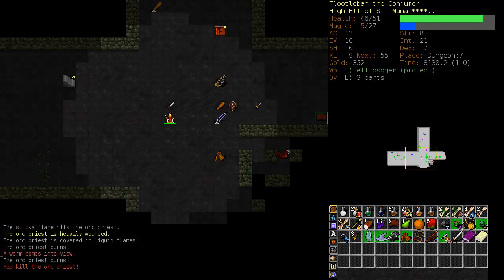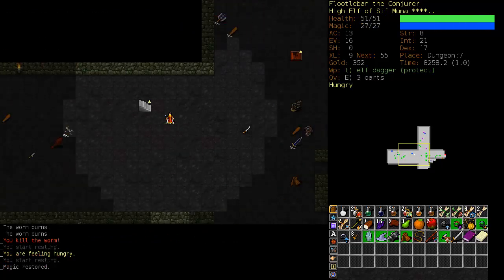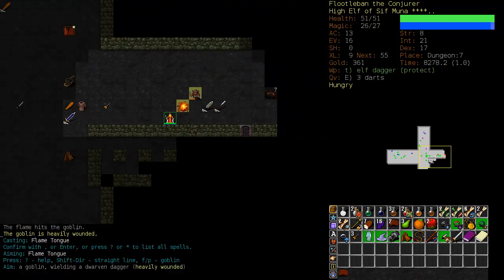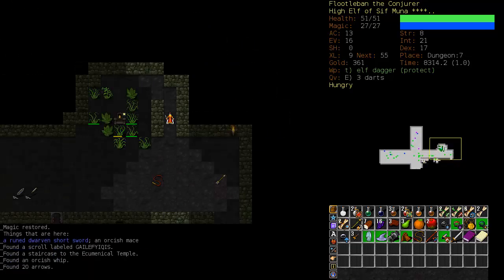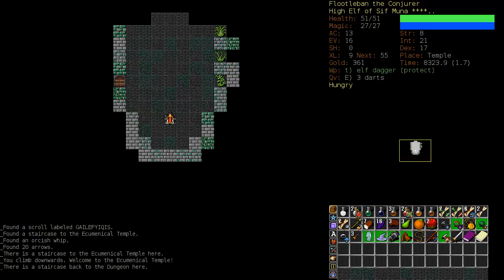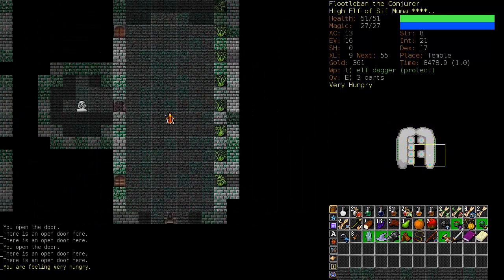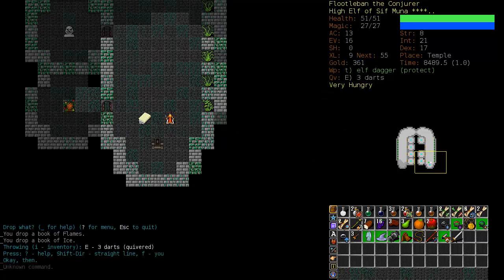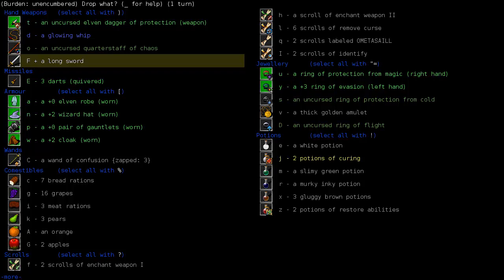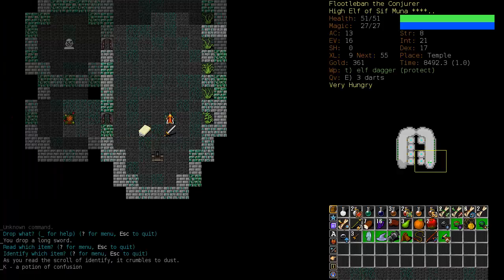One orc fell through a shaft. I took a chance on fighting all of them because I knew there was a staircase behind me and it was an area I had already cleared, so it was fairly safe. Here's the temple finally — a good place to go and drop off our books. The temple is safe; it's nice to take a little breather in here and make a stash if you have to. We've already chosen our god, so we'll drop off our books and the long sword in case we want it later. We'll identify the slimy brown potion — it's Confusion, so we'll drop that. It's useless.